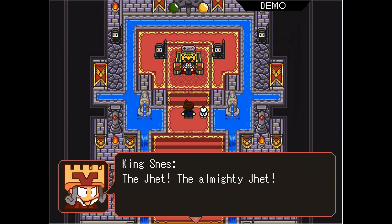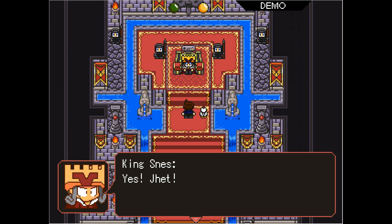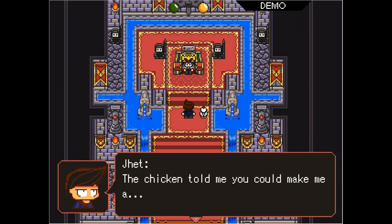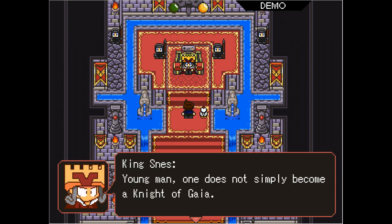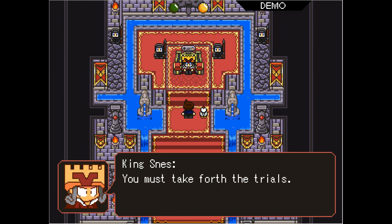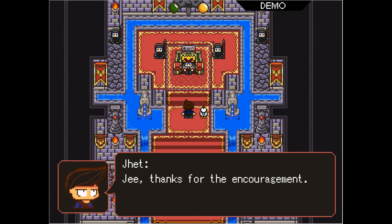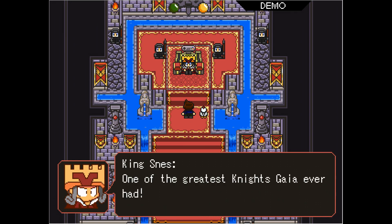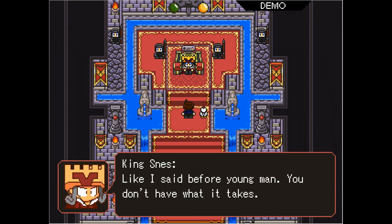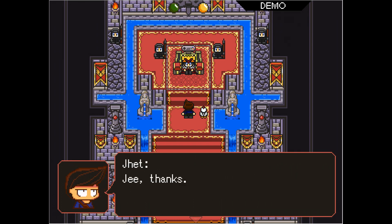Your majesty, I have brought you Jet. The Jet? The almighty Jet? I'm just going to cut straight to the point — the chicken told me he could make me a knight of Gaia. You? A knight of Gaia? Young man, one does not simply become a knight of Gaia. You must be chosen by Gaia himself — you must take forth the trials. If you succeed, Gaia may call out to you. But be warned, not all are chosen. I don't think you have what it takes. Gee, thanks for the encouragement. Come on, Babes — King Stuckup isn't going to help us. But your father did. Wait — you knew my dad?